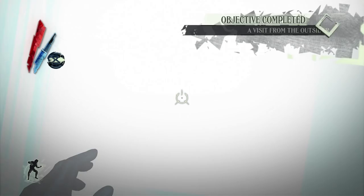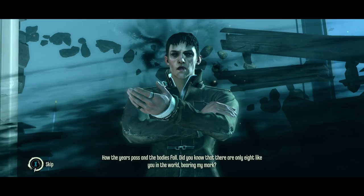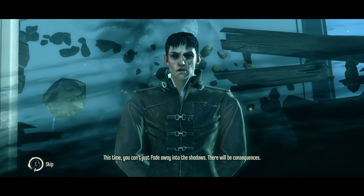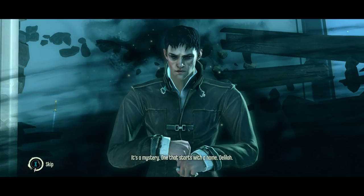Doud, my old friend. It's been a long while, but you've got my interest again. How the years pass and the bodies fall. Did you know that there are only eight like you in the world bearing my mark? I'm here because you're right — the Empress was different. This time, you can't just fade away into the shadows. There will be consequences. Your story is close to ending, and even you can't escape it. But what ending will you make for yourself? I'm here to give you one last gift, Doud. It's a mystery — one that starts with a name. Delilah.